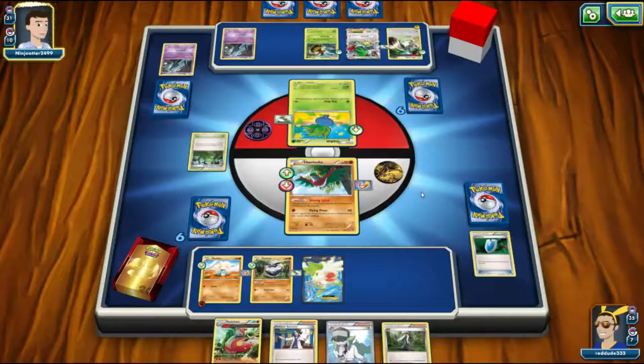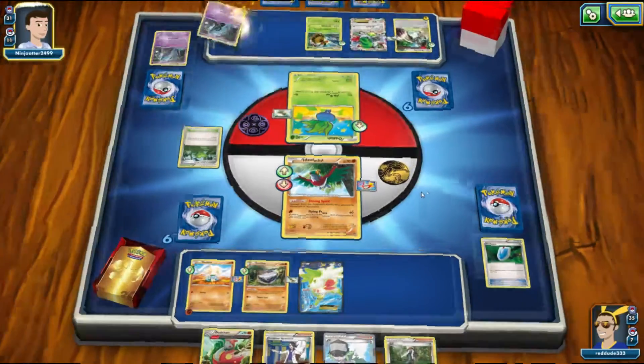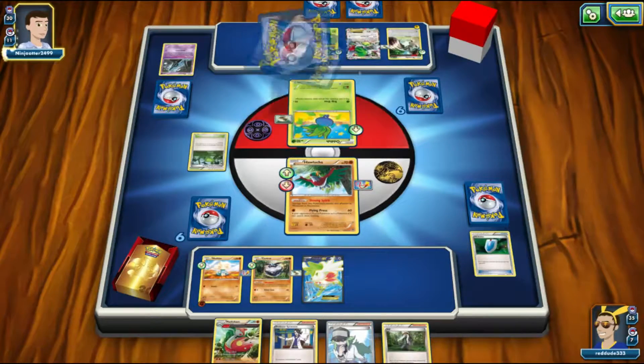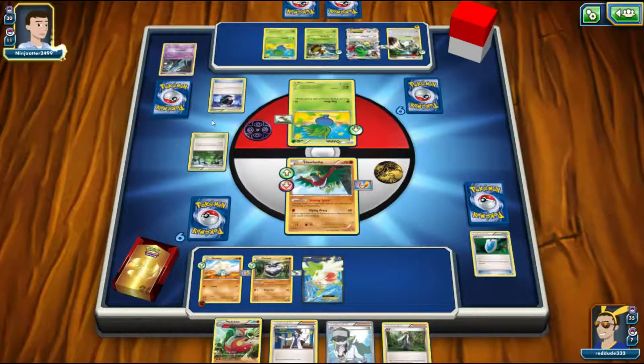Prize trade is not in their favor if they go the Jolteon route. We see them discarding their Jolteon, which is interesting — they're probably seeing it won't be a very useful attacker because our Pokemon are mostly evolved. As long as my opponent doesn't get a Lysandre play or a Megaphone, which would be really surprising honestly, we should be okay.